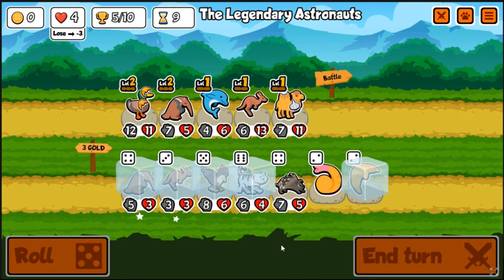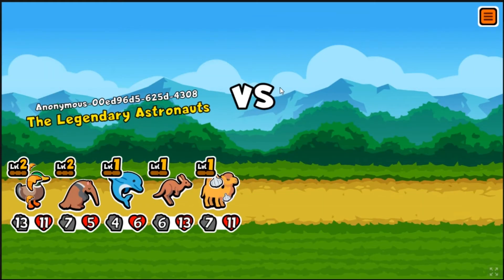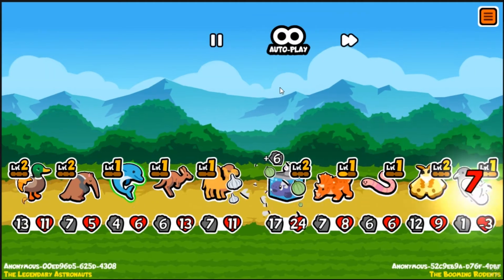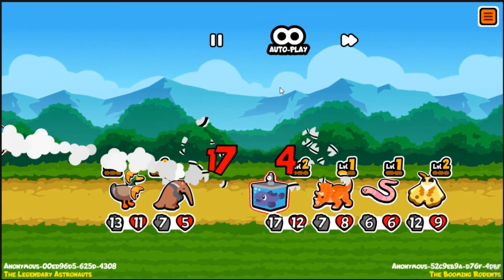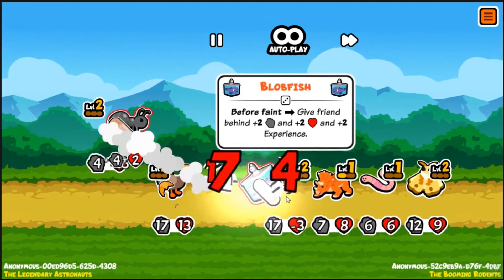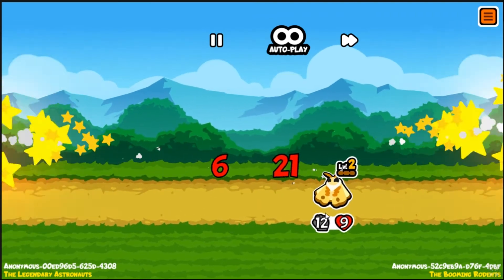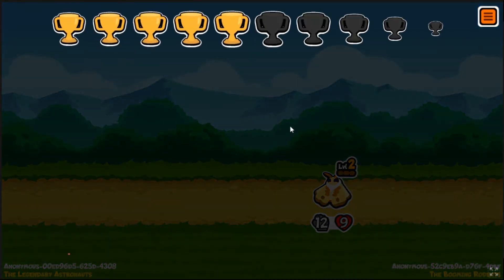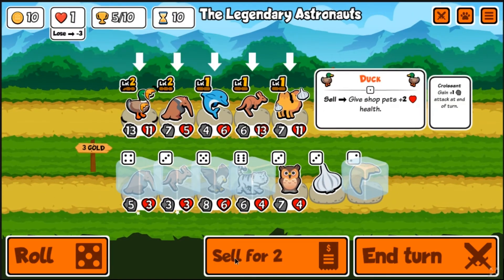We've got some in-combat scaling. I'm okay with selling the dolphin and the duck next shop and maybe trying some stuff. This is pretty bad - our camel needs to get better and that's the reason we're gonna lose this. Why is this blobfish super buffed? That would have been a nice tie if our duck was a bit healthier.